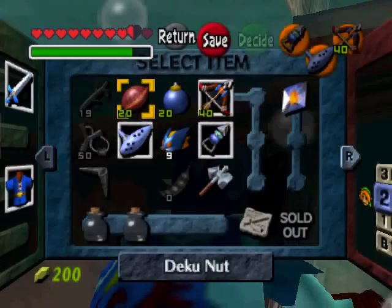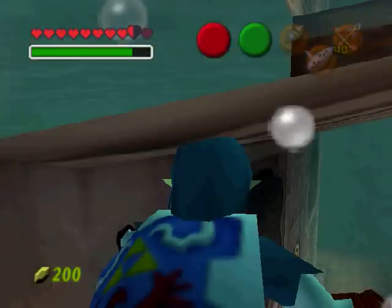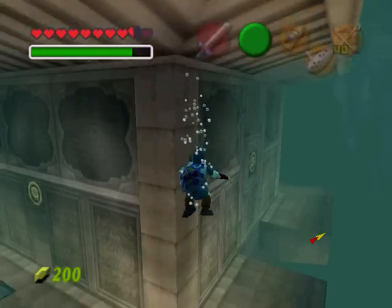Hello everybody and welcome back to Universal Giant Place — The Legend of Zelda: Ocarina of Time Master Quest. This is part two of the Water Temple, and we're going to try to figure out how we're supposed to get to the next part.